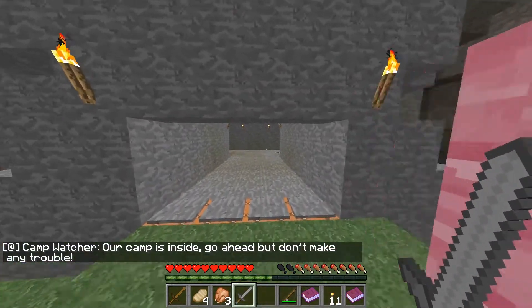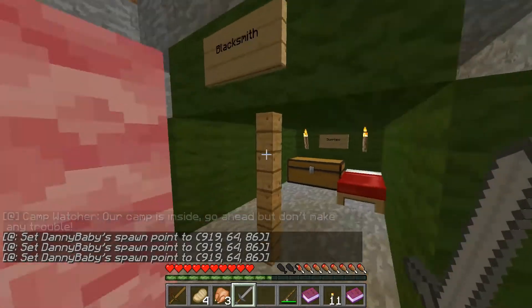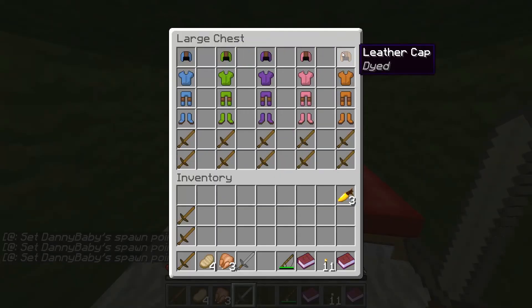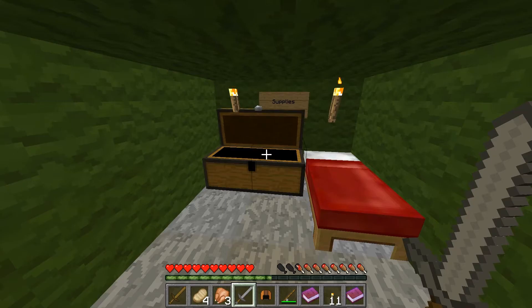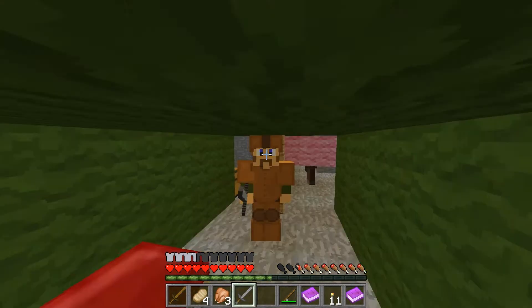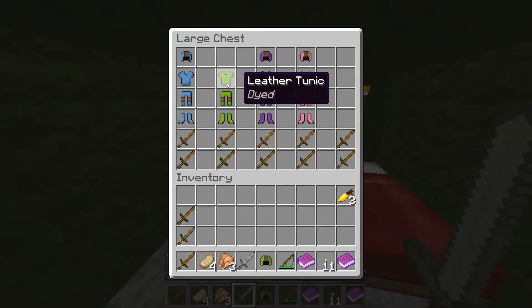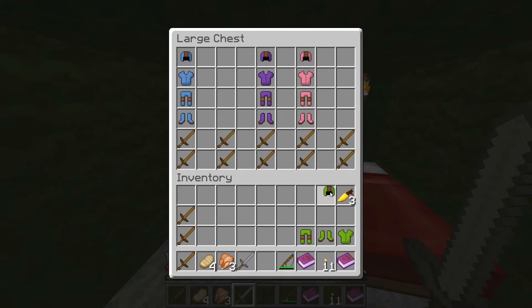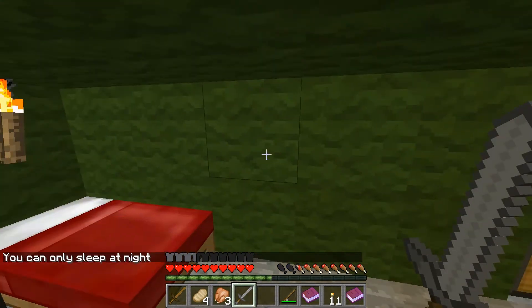What's this? Our camp is inside - go ahead but don't make any trouble. Alright, okay, that's quite cool. Blacksmith. Supply - ooh! How much coal should we have? Let's take these ones. Let's put these ones on. Doesn't that look good? I'll store some green ones I think, just in case. And another wooden sword. Let's sleep - slash time set.